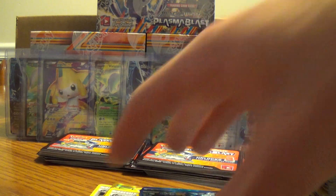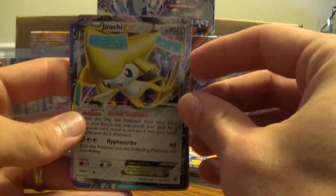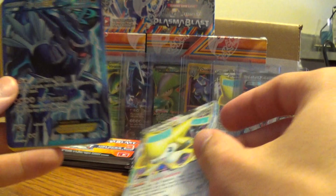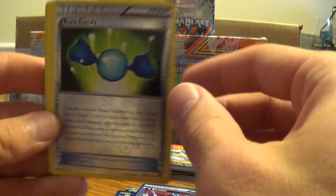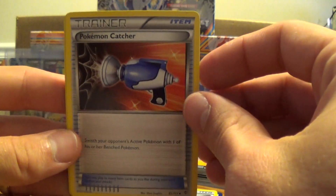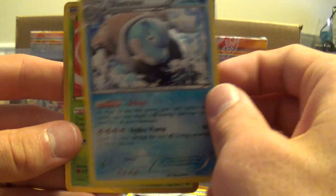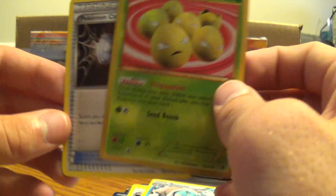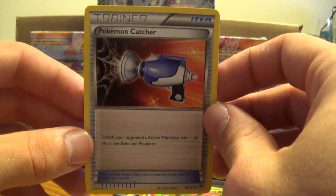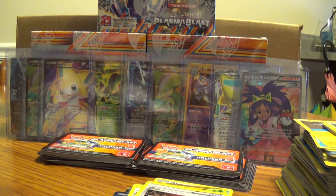So to sum up this half of the box: a Jirachi EX, a Full Art Dialga EX, G-Booster A-Spec, Reverse Holo Rare Candy, a Pokemon Catcher, a Holo Blastoise, an Ultra Rare Exeggcute, and a second Pokemon Catcher. We're going to start into the second half of that first case. Peace!